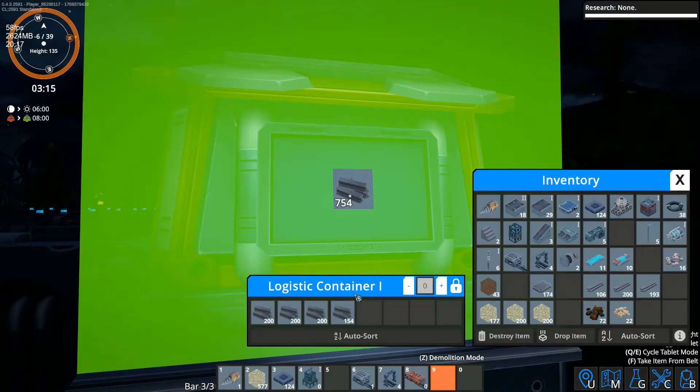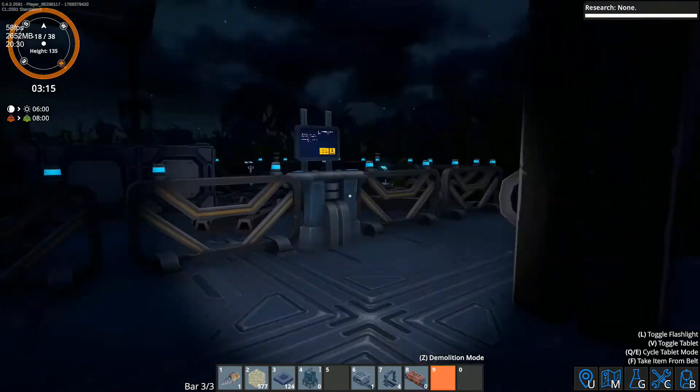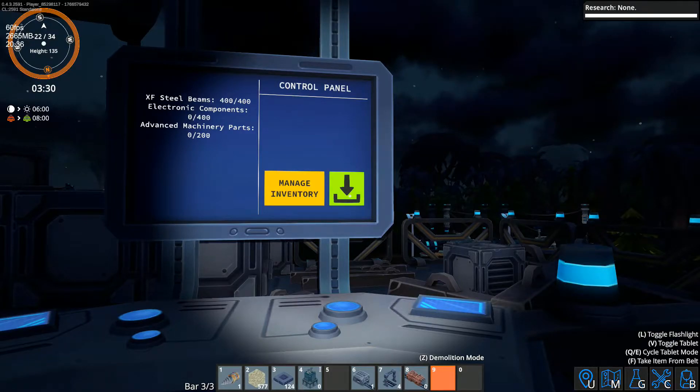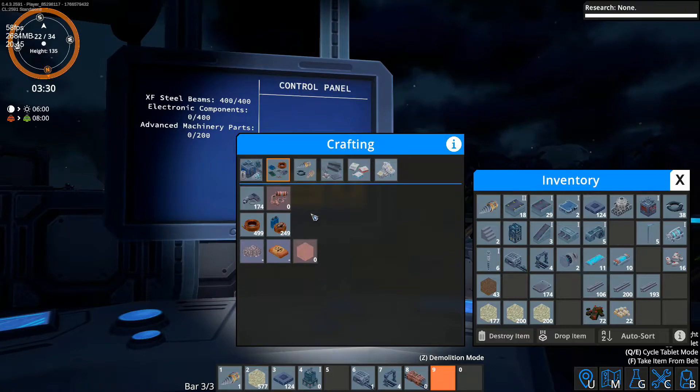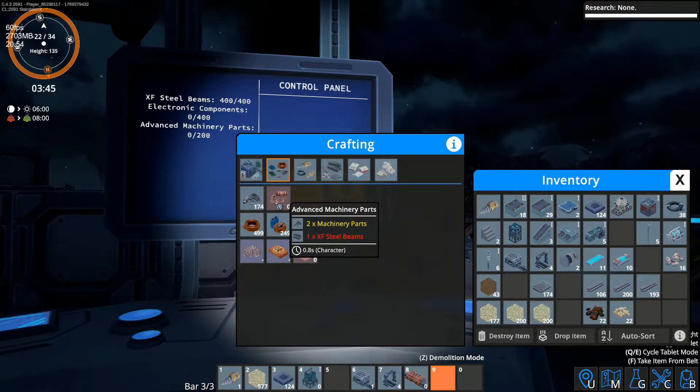I need — I believe — 400 of these. Let's go over here. There's the steel beams. We need electronic components, which I'm pretty sure we can just make. We need to make these as well, but those are going to require us to grab some steel beams. How many of these did you want? 400.